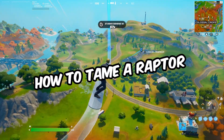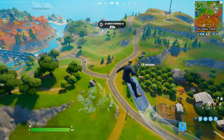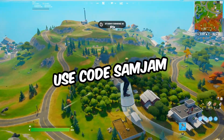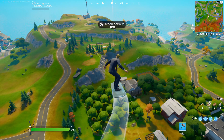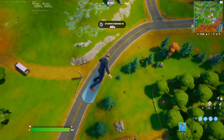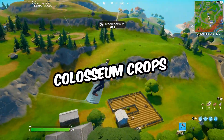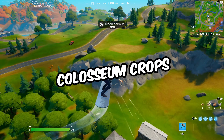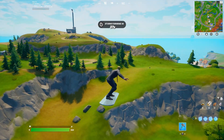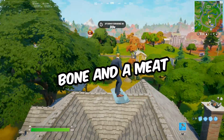How to tame a raptor — that's what I'll be doing in this video today. If you're new here, please leave a like, subscribe, and hit that bell notification so you don't miss my videos. To find the raptors, we are going to this location right here near Colosseum Crops. As you can see, there's a raptor just below me, but before that we need a bone and some meat.